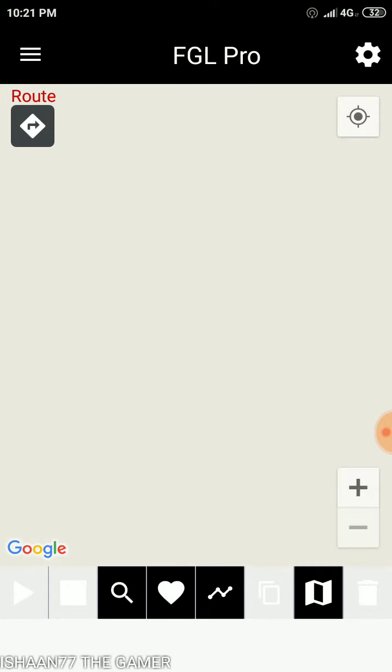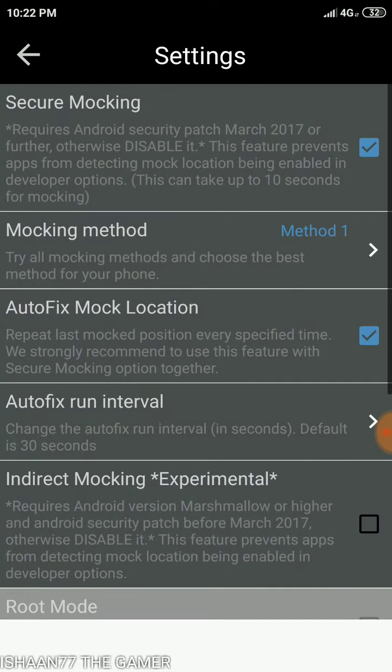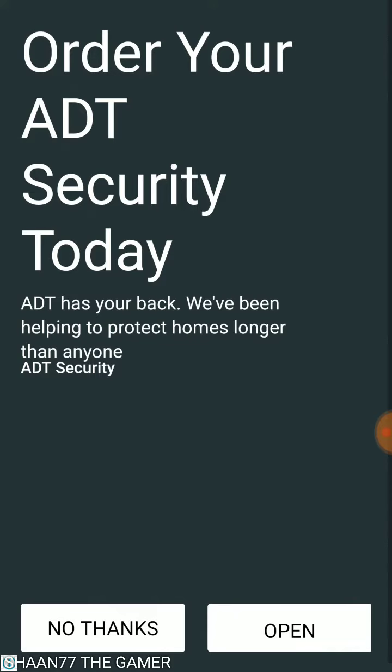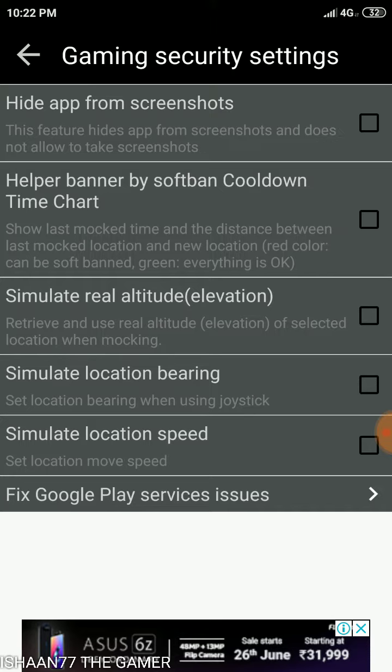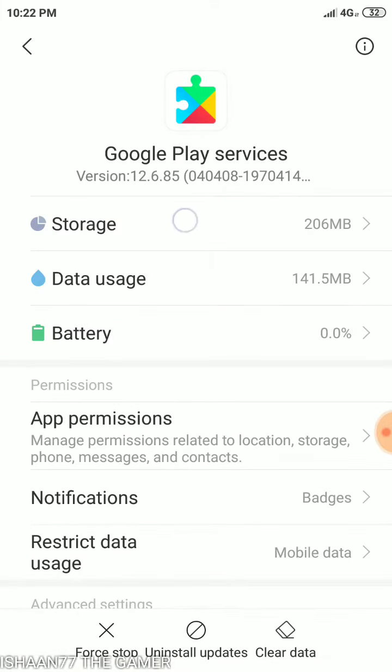I've already done the downgrade before, so I'll just show you where to go. In the gaming security settings, click on that, then 'Fix Google Play Services' — click on that. Mine is already at 12.6.85, but yours could be 17.something. First of all, you have to see this number I'm marking: 040408. This number exists in every phone, and every phone has a different Google service number.